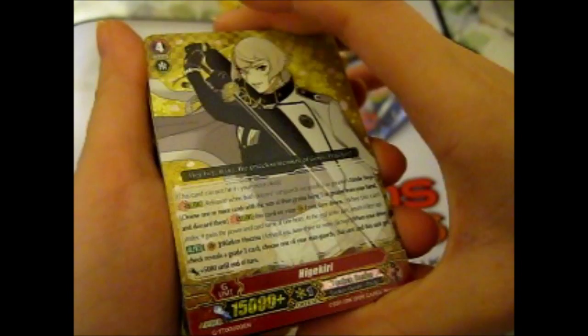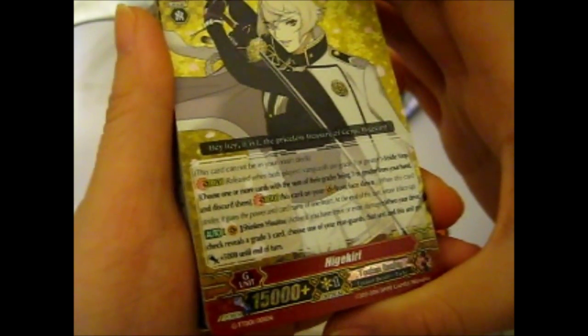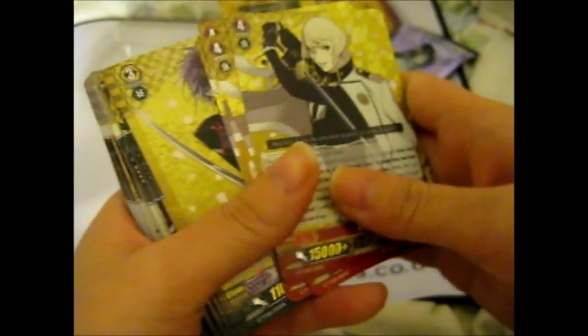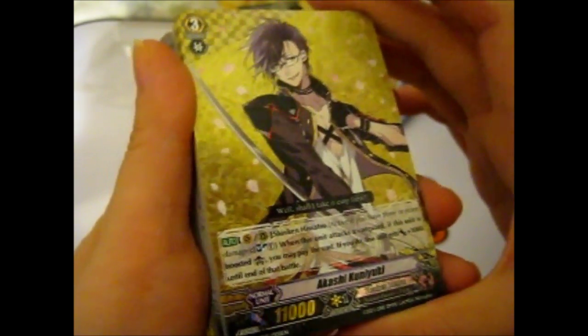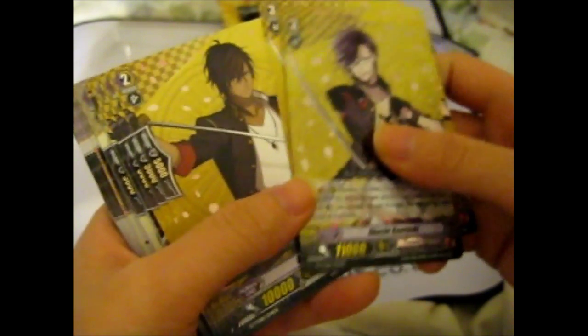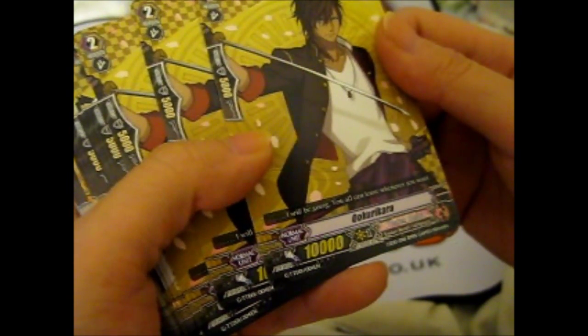Then we have Higekiri — he says 'Hey, it is I, the priceless treasure of Genji, Higekiri.' We have four of him in total, only the top one is a foil. Next is Akashiku Kuniyuki — 'Well, shall I take it easy then?' — four of him, top one foil. Then Okurikara — 'I will be going, you can leave whenever you want' — three of him.